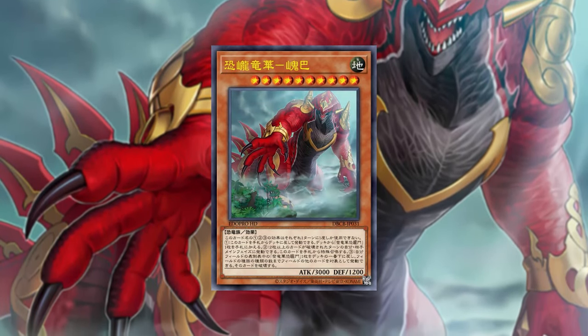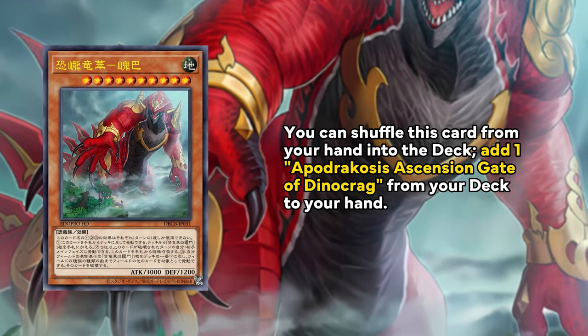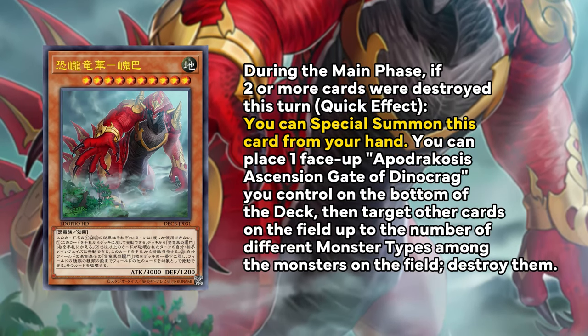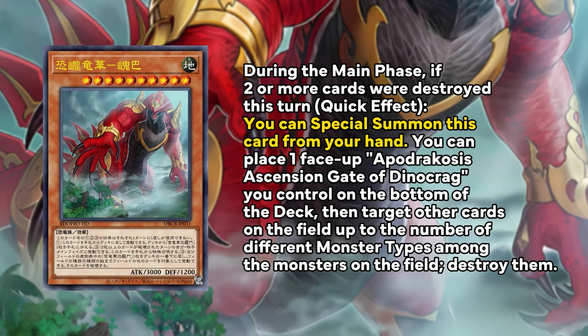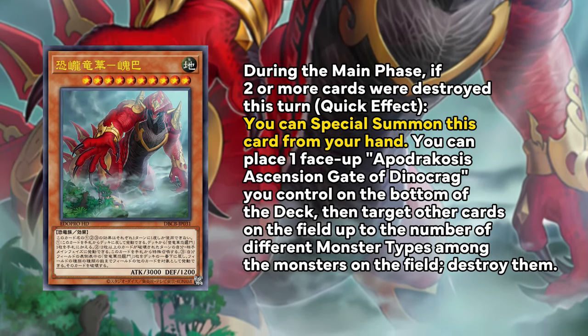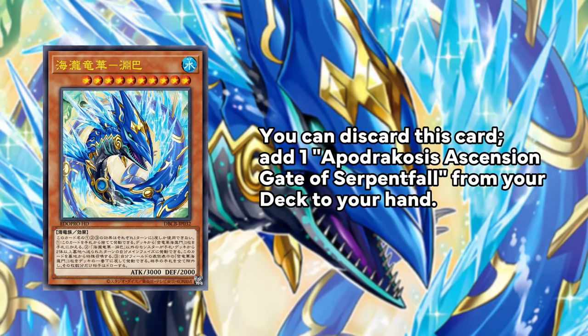Kuwaiba is the Earth round Dinosaur-type monster. It can discard itself from the hand to add its own continuous spell, and during the main phase if two or more cards were destroyed this turn it can special summon itself from the hand as a quick effect. It can then place its own continuous spell at the bottom of the deck to target and destroy up to that many cards on the field.